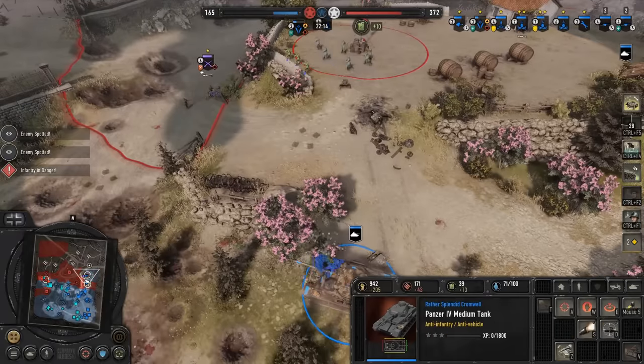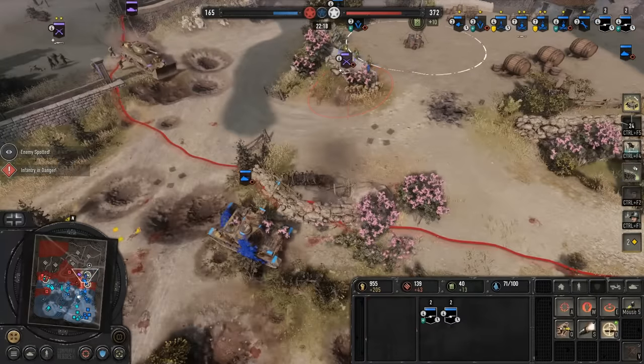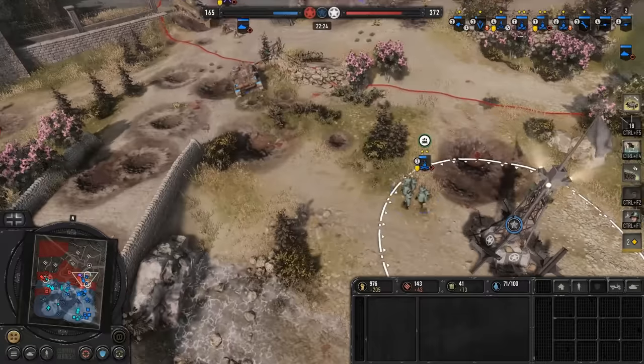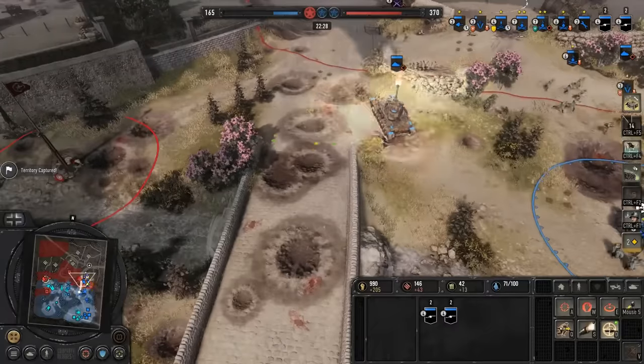There are probably multiple ways to get around it. And just to be clear, this isn't specifically about Jaegers. This is an issue in CoH3 that affects a lot of units — foot guards, rangers, boys anti-tank. It's an issue throughout the game. I'm just using Jaegers here as an example.